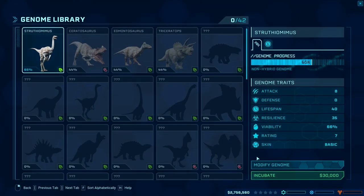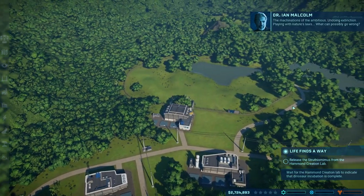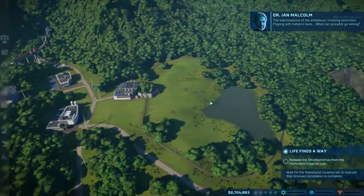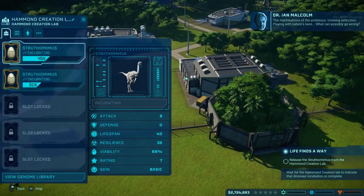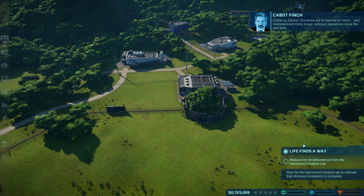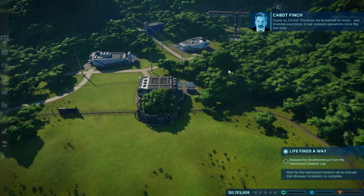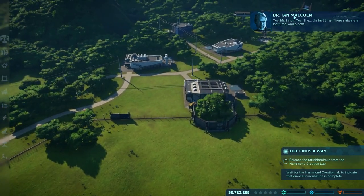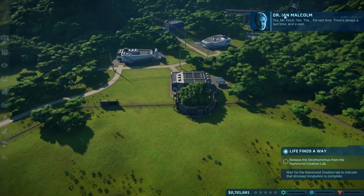Let's incubate two of them. The machinations of the ambitious — undoing extinction, playing with nature's laws, what can possibly go wrong? We've learned so much and invested even more in our Jurassic operations since the last time. Yes, the last time. There's always a last time — and a next.